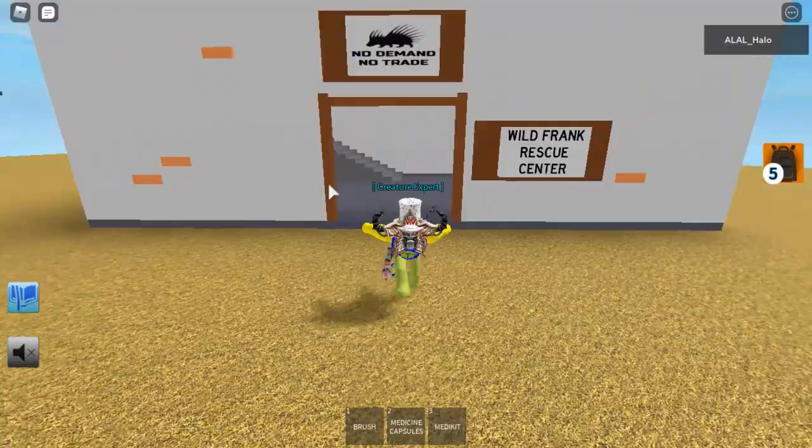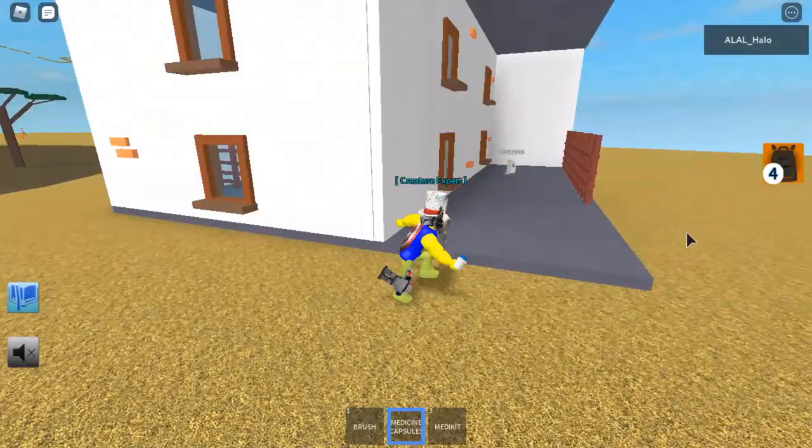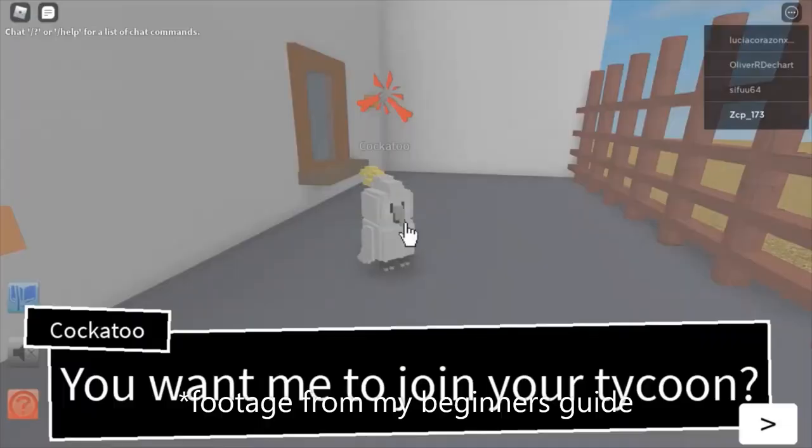Once here, you're going to need to tap on this locker and you'll be greeted with that message. The medkit is for any broken bones, which means if they've got the red logo above them. The medicine is if they've got the green logo, which means they're sick. And the yellow one, if they're scared, use the brush.